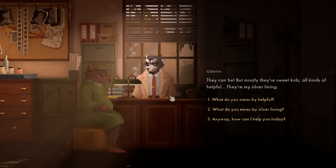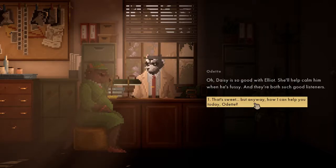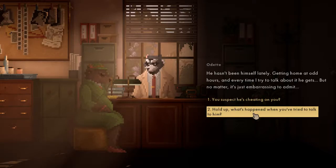What do you mean by silver lining? Daisy is good with Elliot and helps calm him when he's fussy — they're good listeners. Anyway, how can I help you? 'It's about my husband.' Is he missing? Do you suspect he's cheating? 'He hasn't been himself lately — getting home at odd hours, and every time I try to talk about it, he gets difficult. It's embarrassing to admit.' You suspect he's cheating?